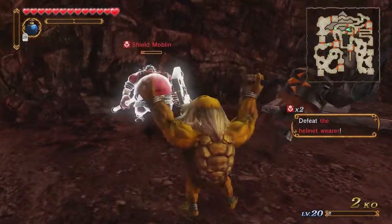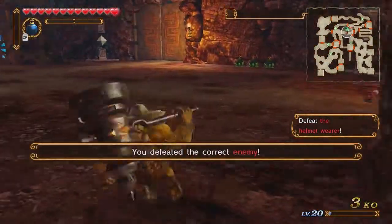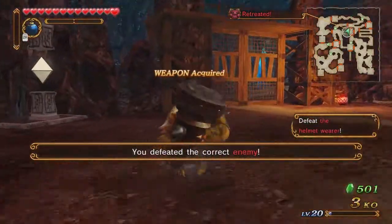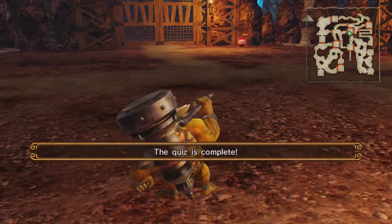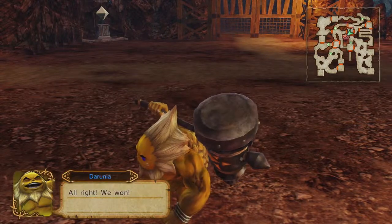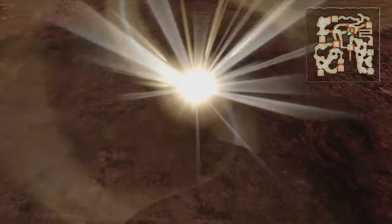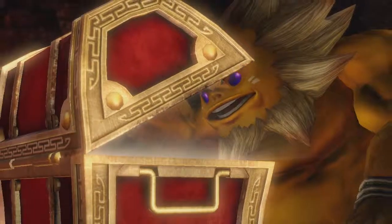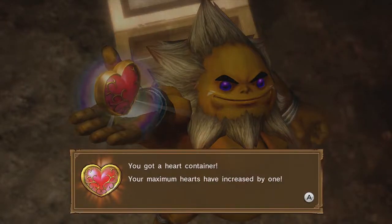Got him isolated using specials. Defeated the correct enemy — mission successful. The quiz is over and we answered each one correctly, so we're going to get the full A rank. Because we got an A rank, we're getting a reward for Darunia — in this case it's going to be a heart container.